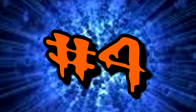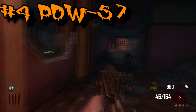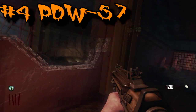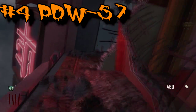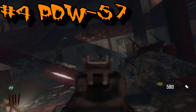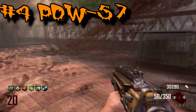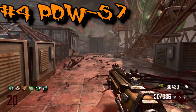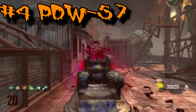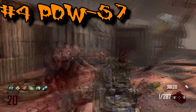Coming in at number four, we have the PDW. It first appeared as a wall weapon in Die Rise and continued into Buried, but didn't make it into Mob of the Dead or Origins as a wall weapon — it got put into the box instead. The PDW deserves to be a wall weapon. It costs 1,000 points, but it's actually free in Buried because the trucks give you 1,000 points. That's basically a free weapon, which is absolutely sick. Its upgraded name is the Predictive Death Wish 57,000. It's a great points maker into the higher rounds — a great weapon, and it comes in at number four.